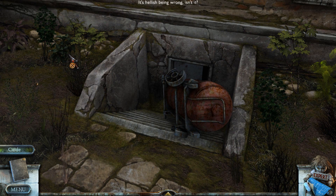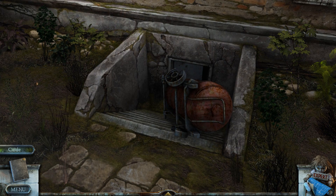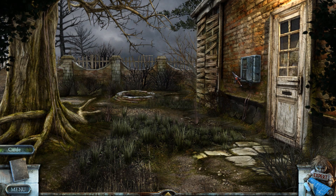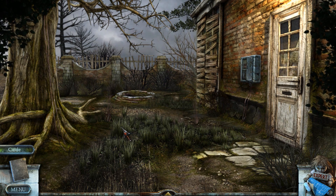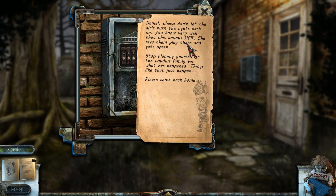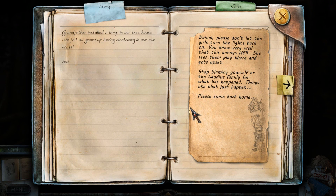Maybe I can use the shears to cut away the bushes or something? No. We're going to have to come back to this. It seems that as we've been going through the game, it has been getting progressively harder. Let's take a look at this box — a fuse box? Daniel, please don't let the girls turn the lights back on. You know very well that this annoys her. She sees them play there and gets upset. Stop blaming yourself or the Lordius family for what has happened. Things like that just happen. Please come back home. We've heard this name Lordius a few times now in the collectibles.